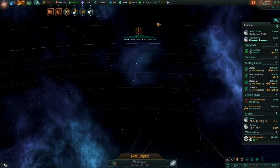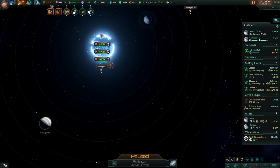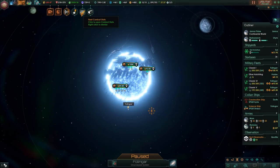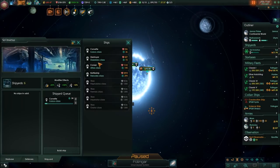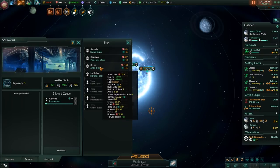A comment from you a few episodes ago mentioned the wiki and how this design would be maybe a little bit better against the Scourge. So we're rebuilding, and I could build maybe 10 cruisers and then 30 destroyers.